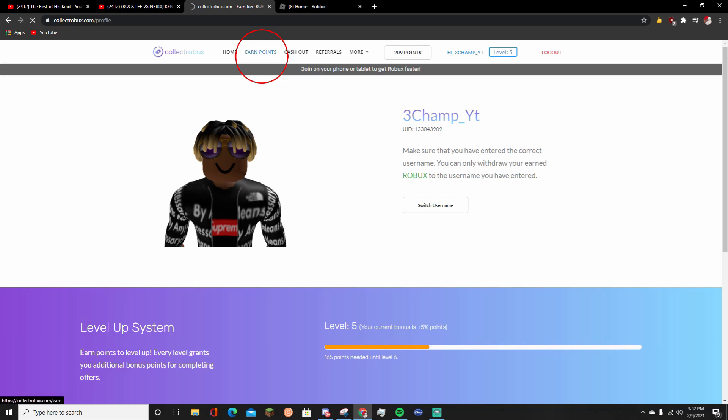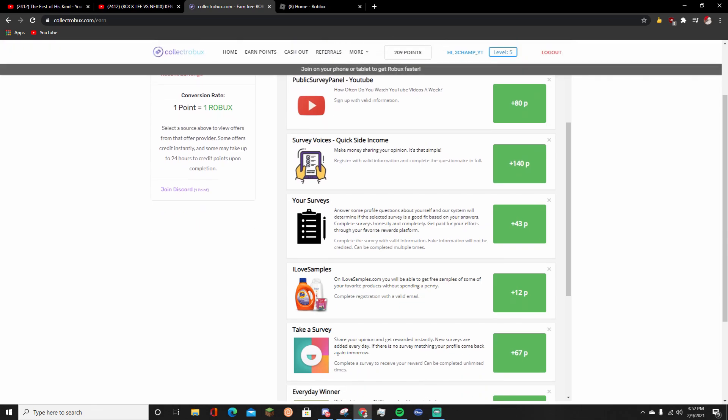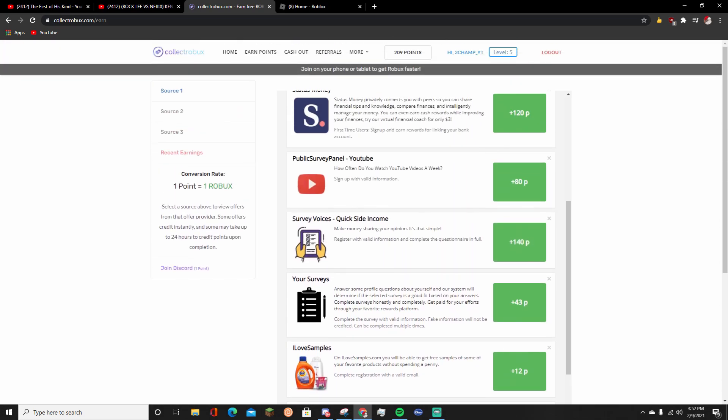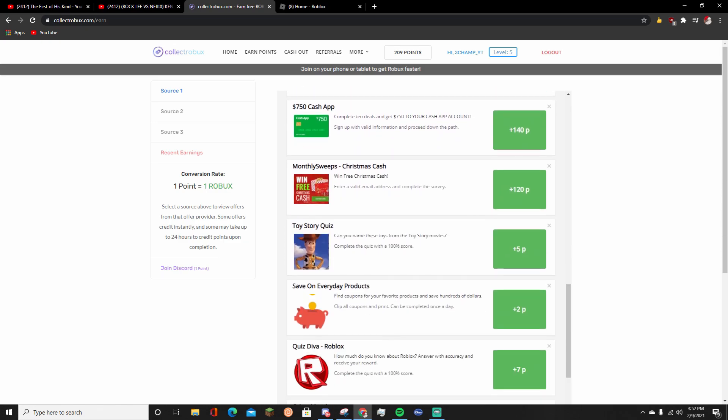Once your account is linked, you want to go to the Earn Points section and find something easy to do. As you can see, the points here are plus 80. The points are converted into Robux, so the more points you have, the more Robux you have. Here are some easy things you can do.